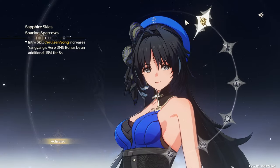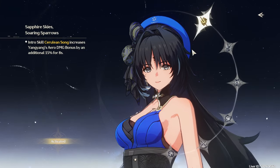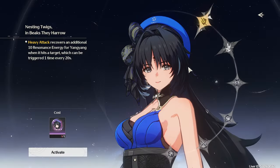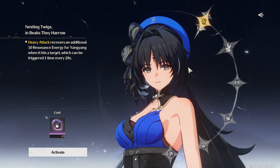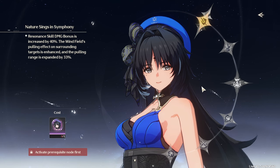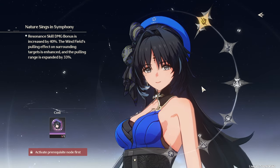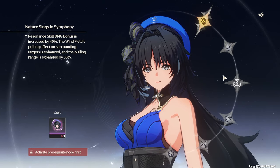Sequence 1, Sapphire Skies, Soaring Sparrows, will increase the bonus arrow damage provided by her intro skill by an additional 15%. Sequence 2, Nesting Twigs and Beaks They Harrow, will allow her heavy attack to generate an additional 10 resonance energy. Sequence 3, Nature Sings in Symphony, increases the damage of her resonance skill by 40%, its effective range by 33%, and the potency of its gather.